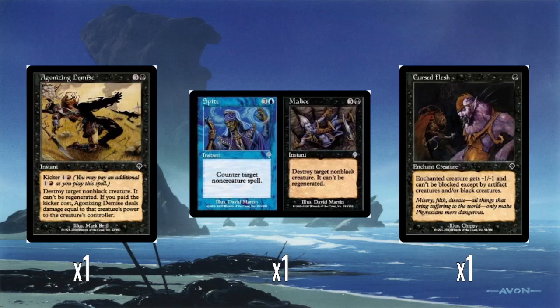And then Cursed Flesh: a creature gets -1/-1 and it has fear. You could potentially put it on one of your creatures to make it more evasive, or you could kill an X/1 on your opponent's side. It's not great.